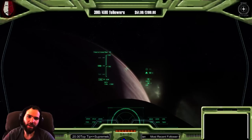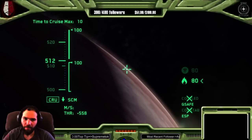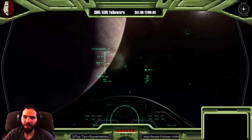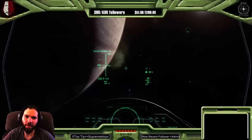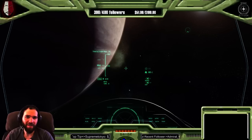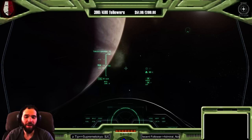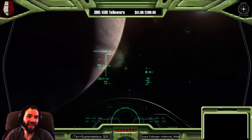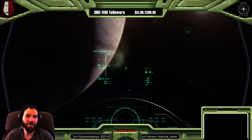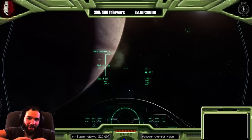You can actually kind of see the upper part of the atmosphere here — that's a neat image. Speaking of storms, Saturn on one of its poles has a storm that is hexagonal in shape. No one ever believes me, but Google it — it's actually in the shape of a hexagon on the top of Saturn. It's really bizarre.